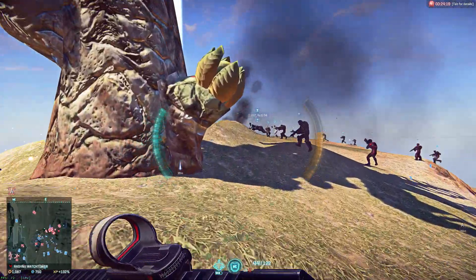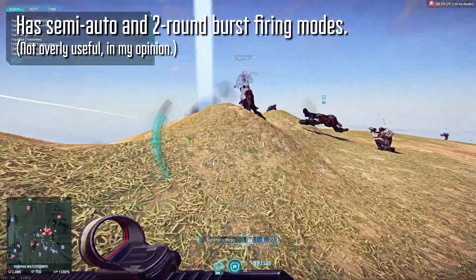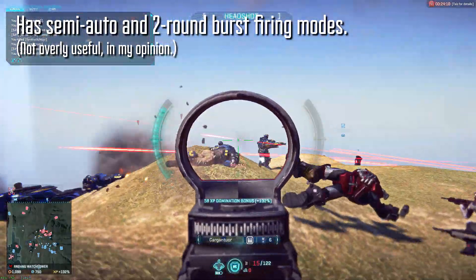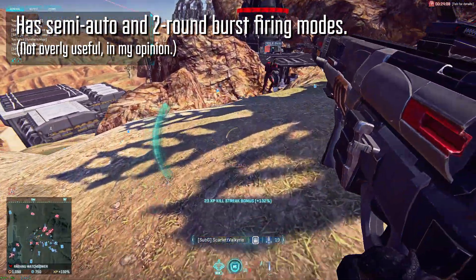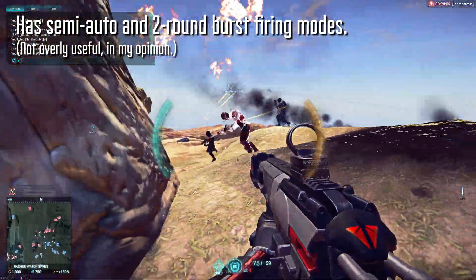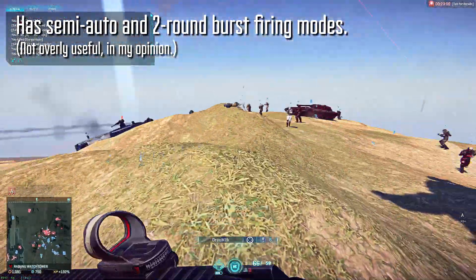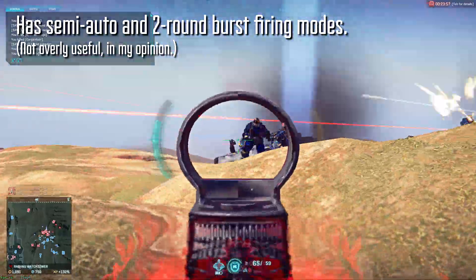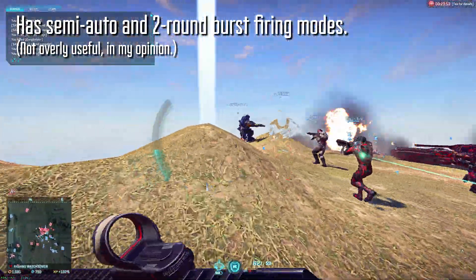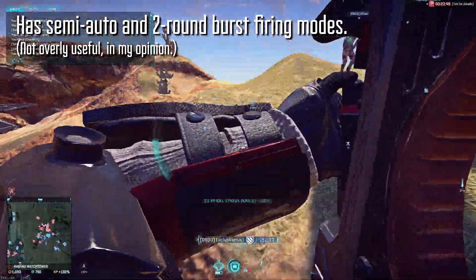It's also worth noting that the TMG-50 has access to both semi-auto and 2-round burst firing modes, and has a higher-than-average recoil settle — meaning the weapon returns to center more quickly than other LMGs. This is a good trait all around, and especially useful with semi-auto or burst fire. However, since the vertical recoil and first-shot recoil is so high, it makes bursting much more difficult, and I don't find the burst functions all that useful. If it had a three-round burst, the story might be different, but that's not what we ended up with.